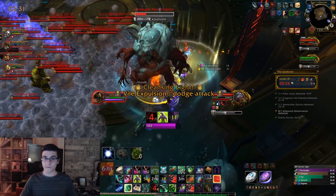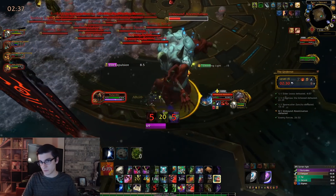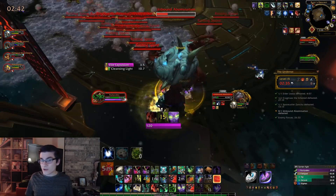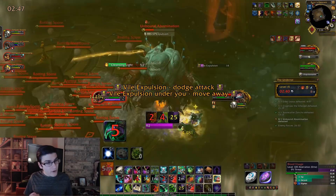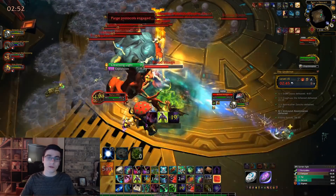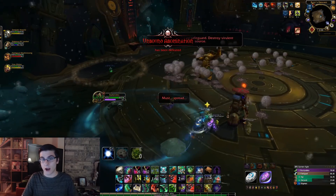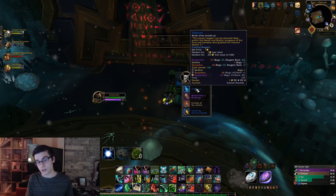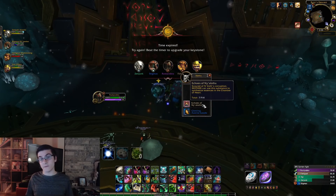In my opinion, this is probably the most fun way to earn Echoes of Ny'alotha — obviously that's subjective. Doing a level 15 with a good guild group really isn't that difficult. For casual groups or even some pugs, you could very easily clear Mythic Plus 10s with no trouble at all and get through them quickly. That's still 150 Echoes of Ny'alotha for a Mythic Plus 10. However, it may not be the most time-efficient method.